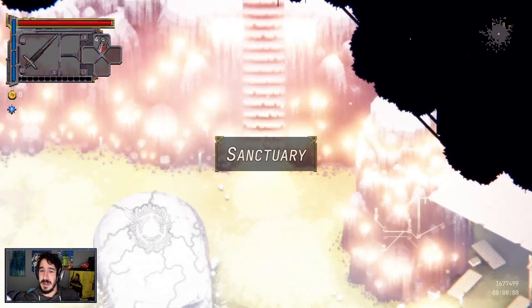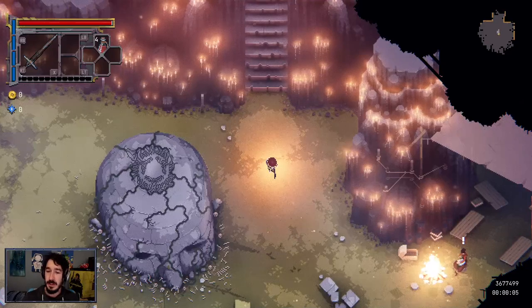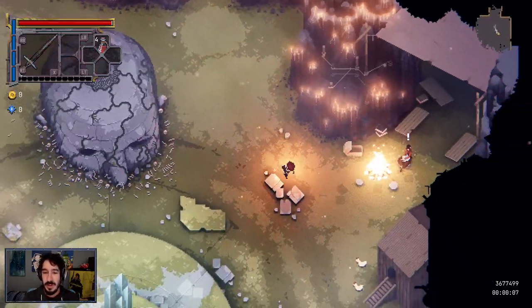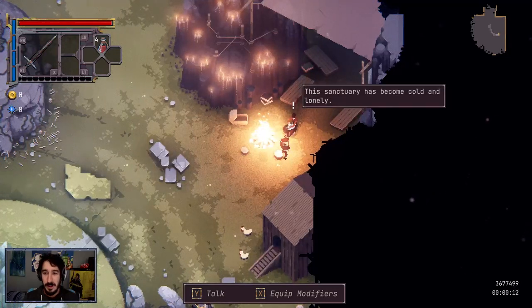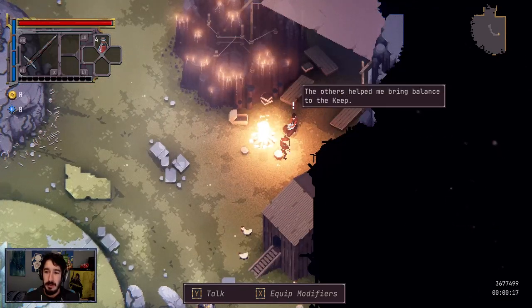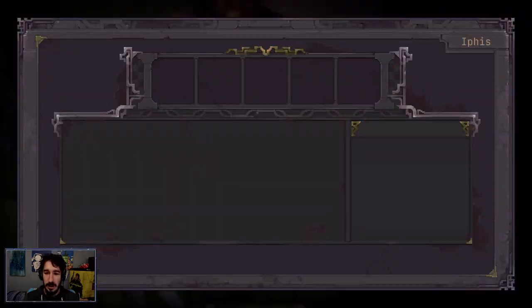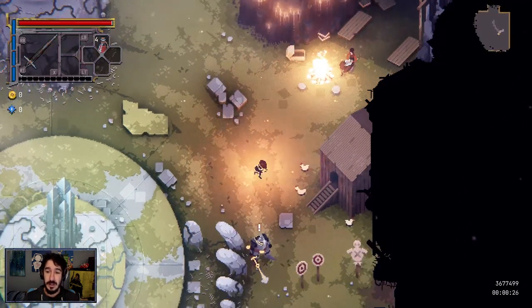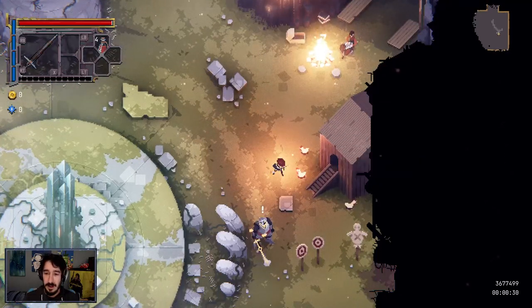Sanctuary — oh cool. I'm totally pretending I was meant to die there. Is this her? Are you the one who just stabbed me in the gut? In-game dialogue (Ifis): 'This sanctuary has become cold and lonely. The others help me bring balance to the keep, even the bard and his wretched songs. I long to see them all again.' Equip modifiers — I have no idea what this is. Pet the chickens. Cluck cluck.